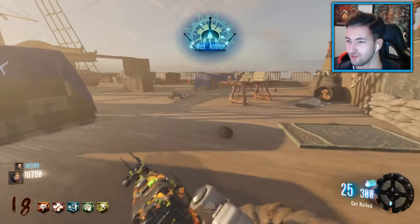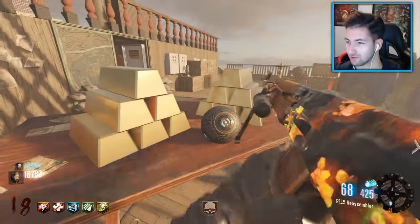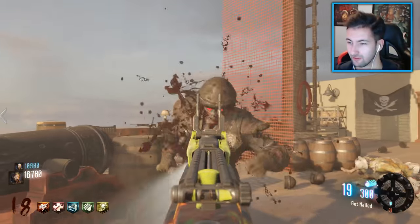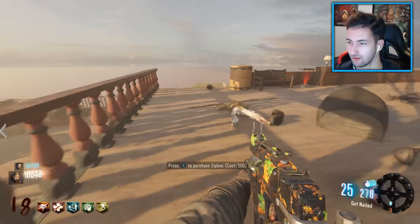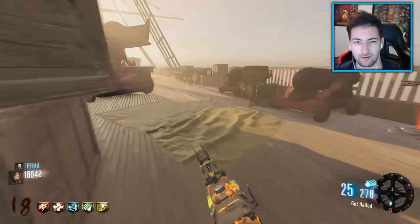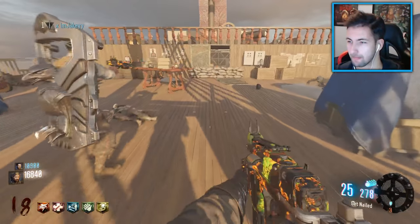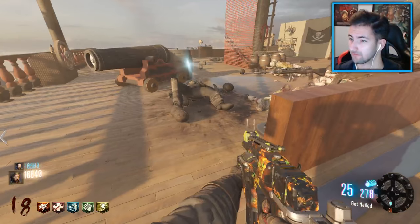Oh my God, I just killed one and there's another one. People say keep - there are loads of rooftop areas with ladders. Could possibly be up there but I think they'd be more noticeable. These guys aren't even dropping drops now. I keep seeing these Shadows of Evil style crates. Have you got the summoning key? I've shot them, done everything - thrown grenades at them.